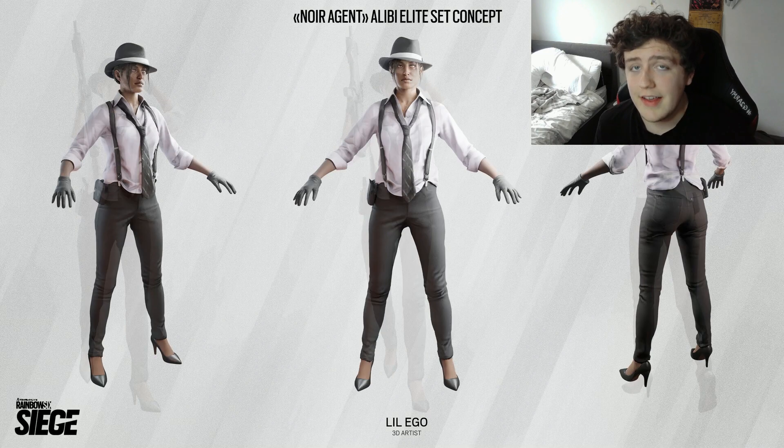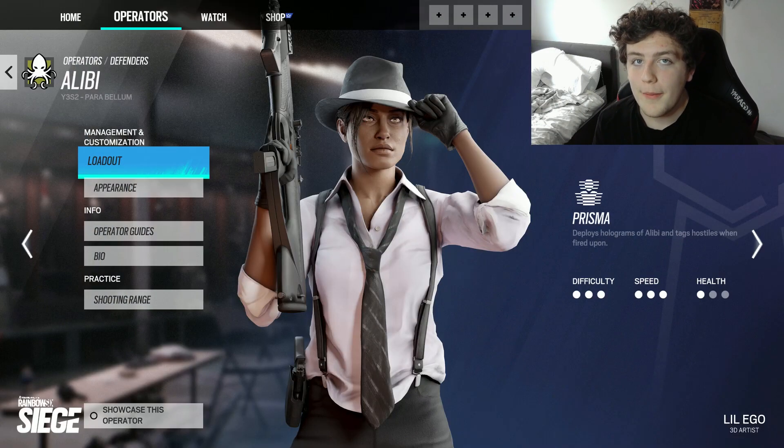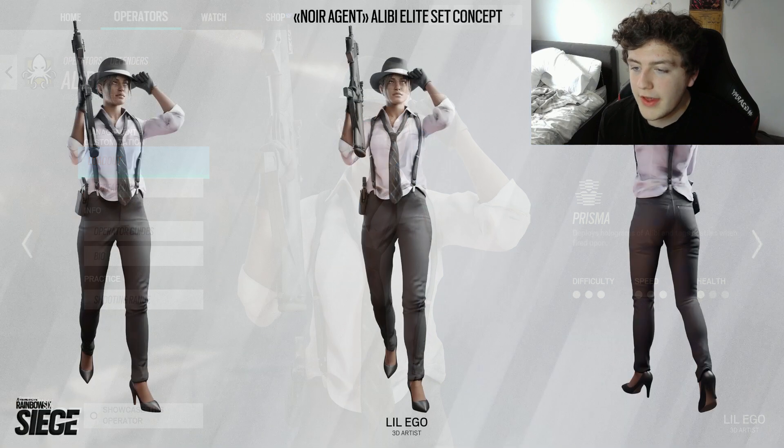But this one by Igor actually takes a spin on it and says: what if she did this in the 1940s — how would she look then? And that's where he got this concept of a 1940s mafia agent for Alibi. It takes a part of her lore but changes the story a bit and gives us a really cool skin. Even looking at these concepts, these are absolutely incredible — a very good 3D artist we have here.